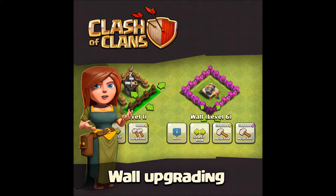Today's sneak peek for the next update: you can now upgrade walls in a row, and over level 6 walls you can upgrade them with elixir and gold. So all the people who have maxed out elixir storages, you can now use that elixir on your walls if they're going to a level above 6. That's the sneak peek — more coming out every day this week. Thanks for watching.